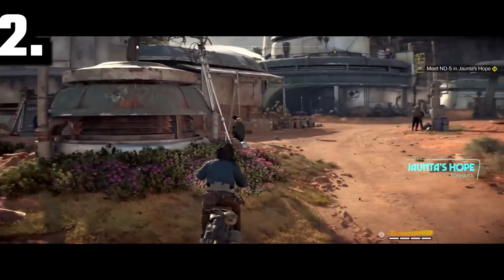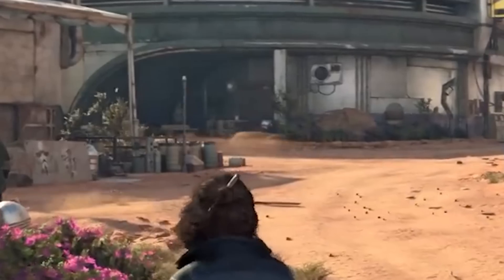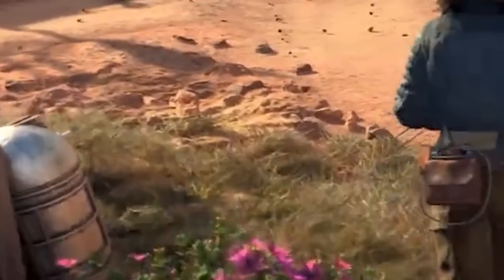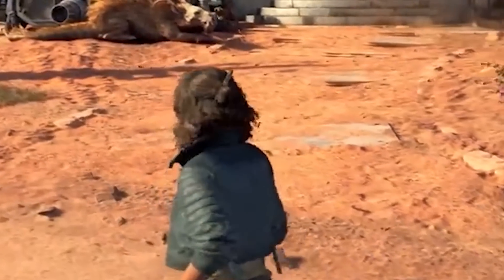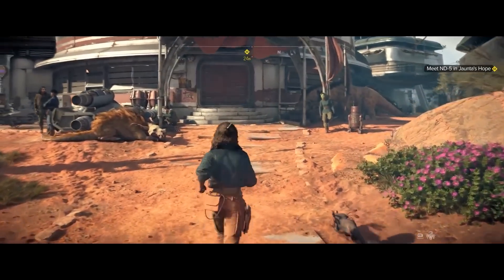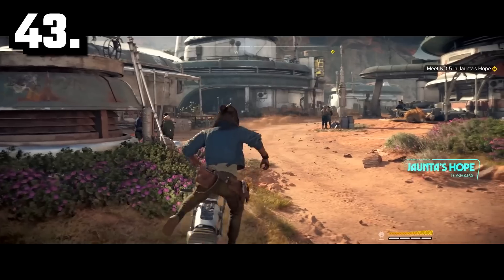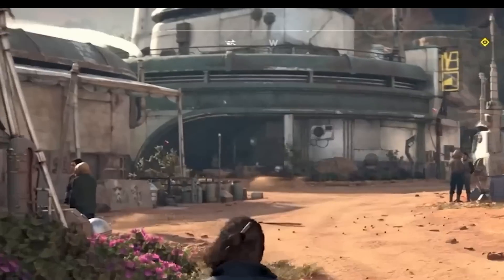Notice the wind in the game — as the wind moves through town, you can see little rocks blowing, dust particles, flowers in the breeze, Kay's hair flapping, and cloths on buildings moving. Small details like this make the world feel alive and a lot less stale; it feels like a living, breathing world. After you get off your speeder, you can also see where it is on your compass, so if you need to get back on, you just walk over to it.